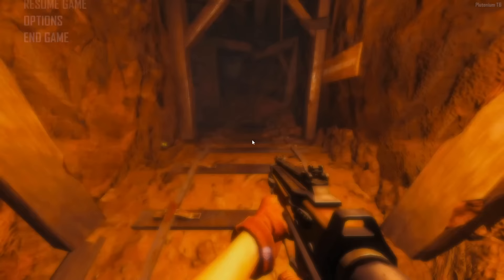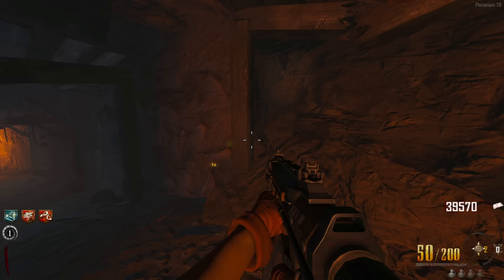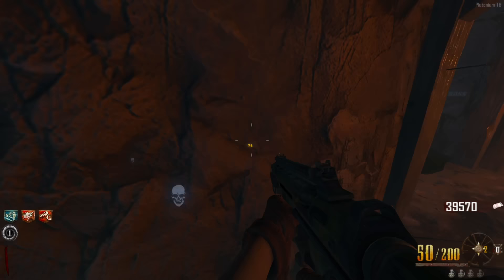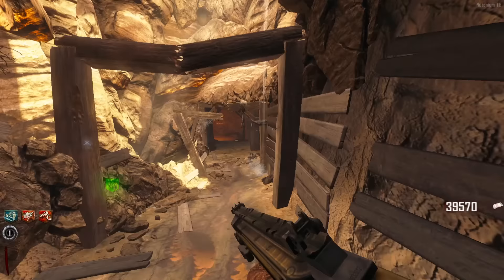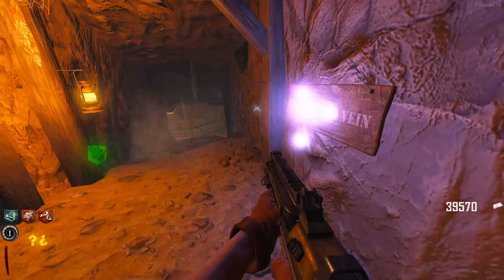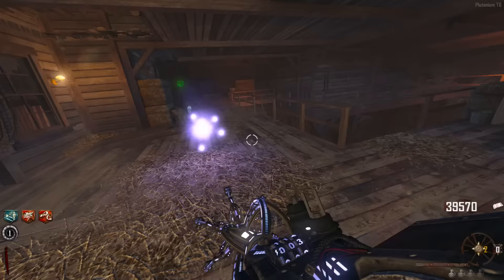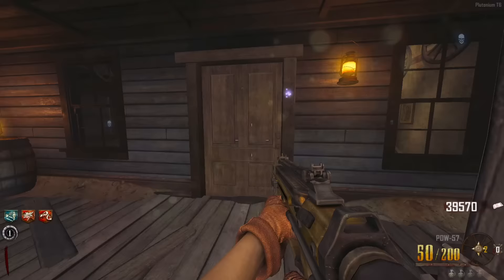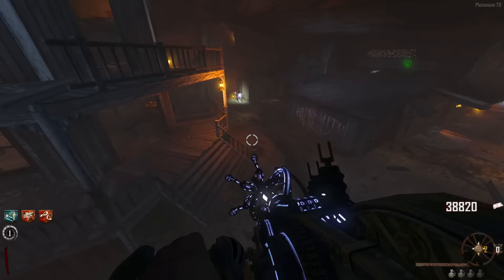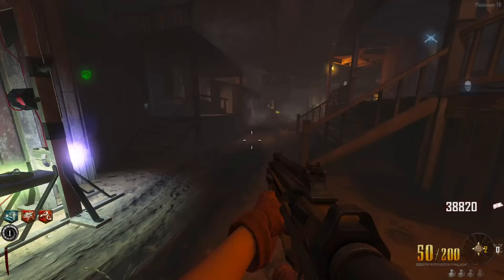Something went wrong — the orb took a completely different path, which is weird and random. But we can try again. On solo you need to get all the orbs yourself; on co-op you can position teammates around the map. To be quicker I need to go faster — might also need Stamina Up. Starting the orb chase again: it goes down here, over here, back over here, up here, and now it's at the guillotine. Took a completely different path.